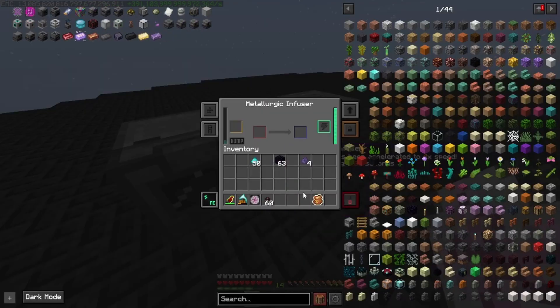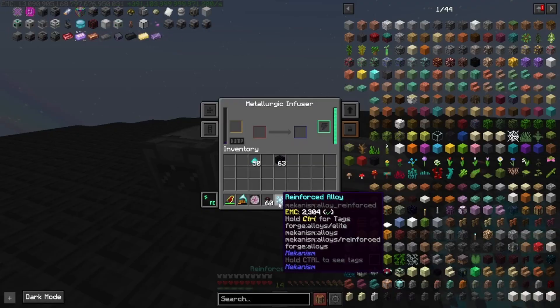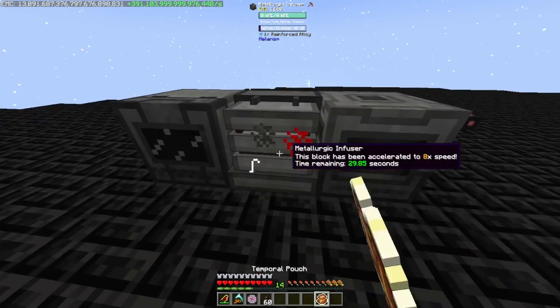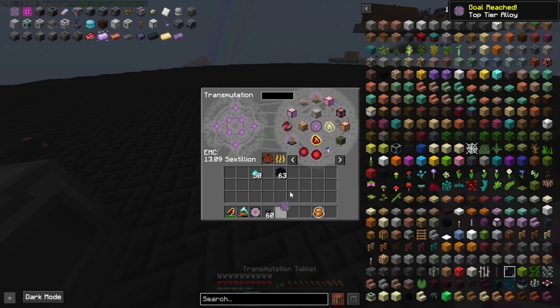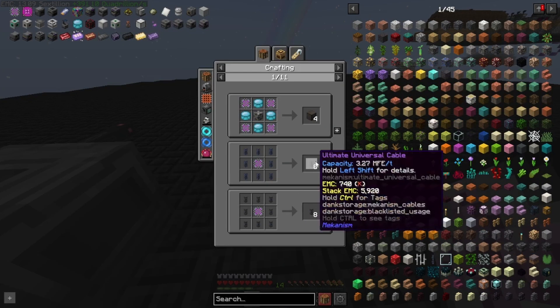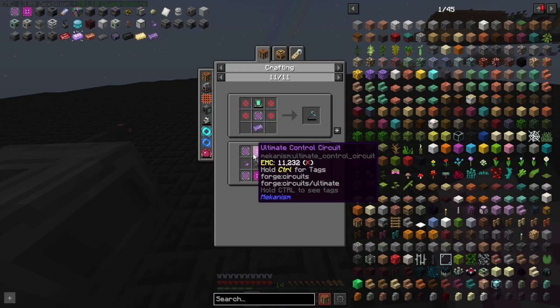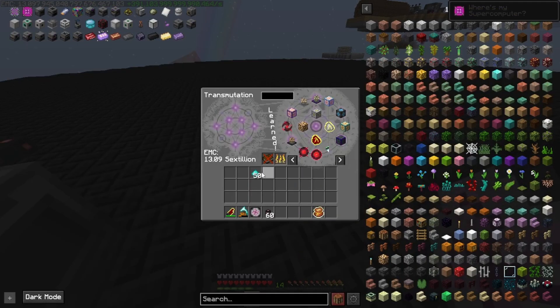Let's throw those in, get our alloy, and speed it up. Let's teach this to the tablet, then use this to upgrade to our final control circuit. Cool, all right.